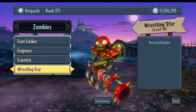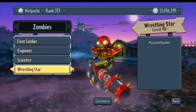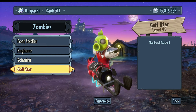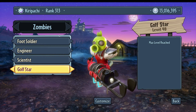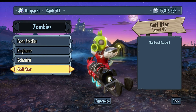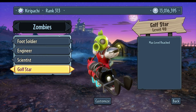The Golf Star is the latest All-Star released in the Legends of the Lawn pack. His key ability is the range he has — his golf balls can practically shoot in a nearly straight line, with only a slight arc.